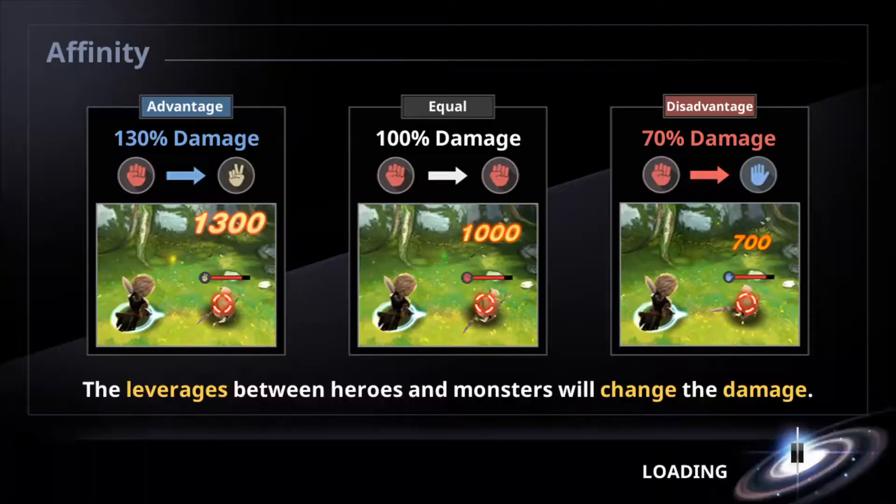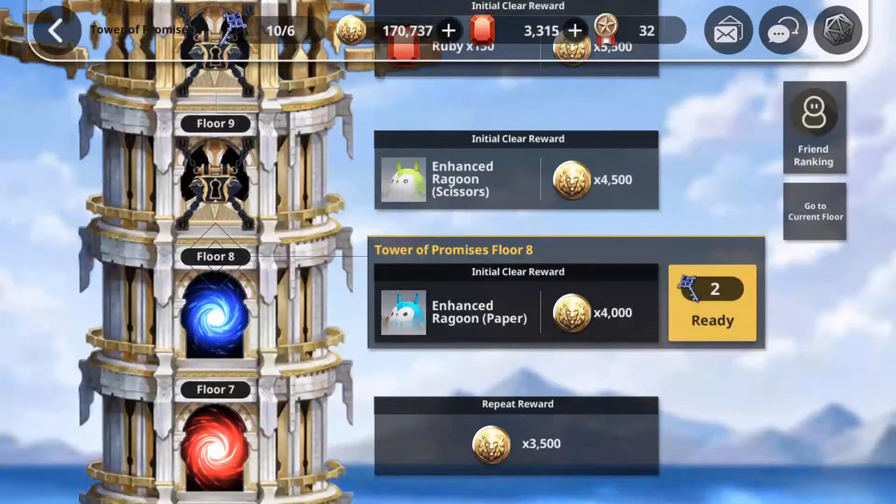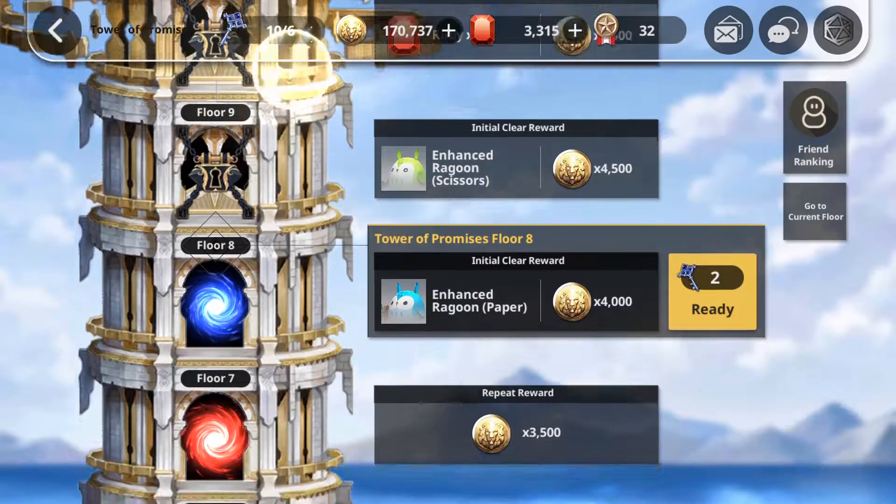Okay, so we'll proceed to the next floor. We'll just clear all our Tower keys for today — I have 10 keys as you can see here.